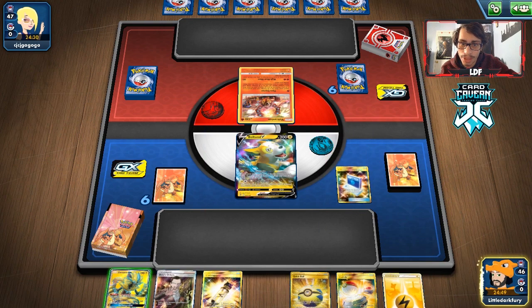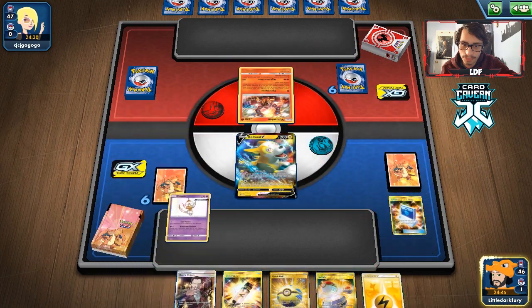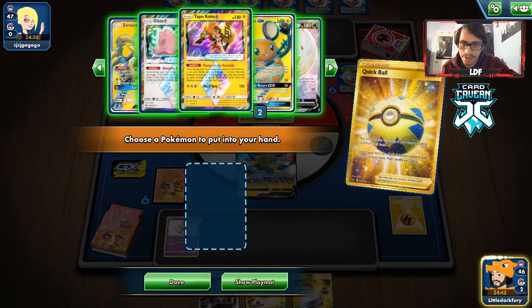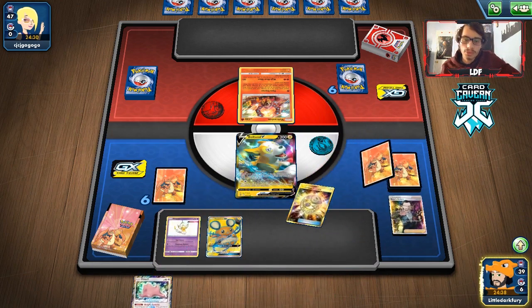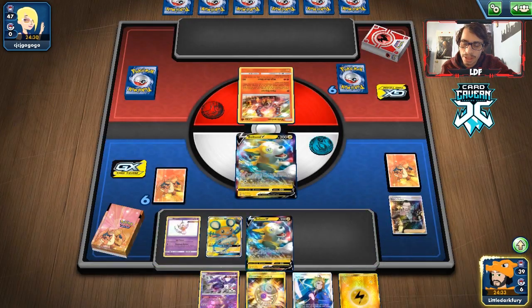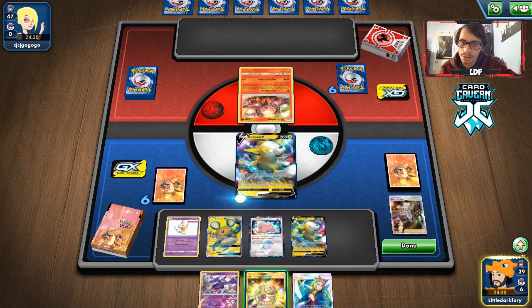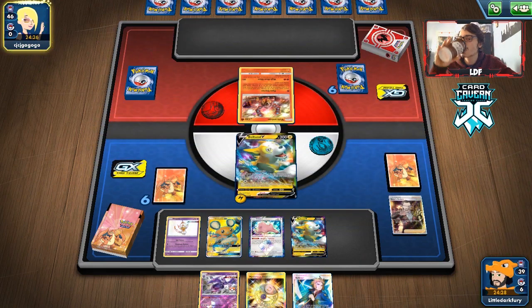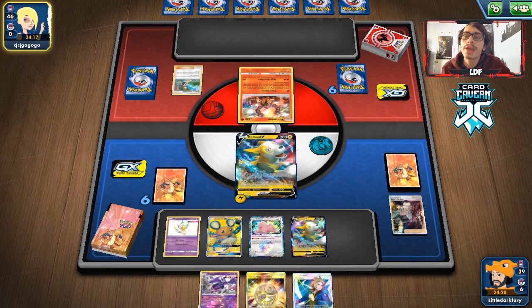It is a turbo deck. We draw a Quick Ball which is good. Let's sequence this: Pokémon Communication to put what we need on top, get ourselves a Poipole, then Quick Ball away a card hoping Dedenne is in the deck — and it is. We go Dedenne change, but don't get a draw supporter, which is unfortunate. We have a Lightning energy for Boltund, so we just pass. At least we got two Poipoles down, which is good.